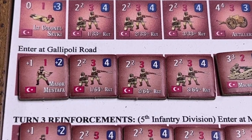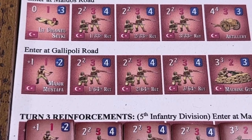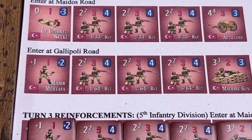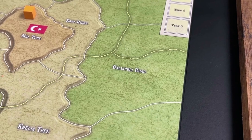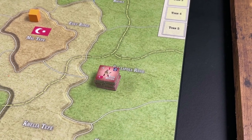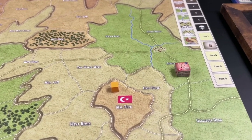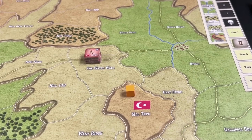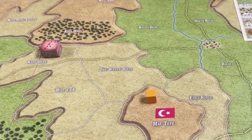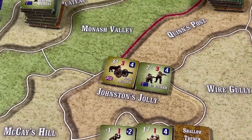The Turks bring in more reinforcements — five units under Major Mustafa. These units enter at Gallipoli Road and from there reach Koja Dere and Johnston's Jolly.